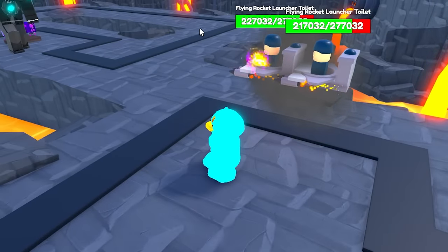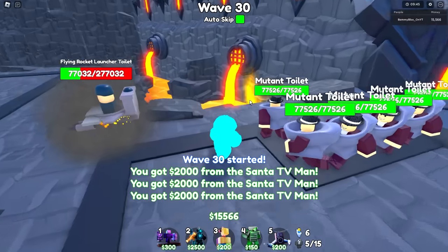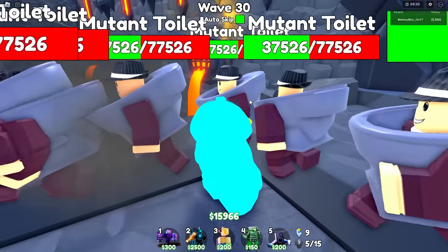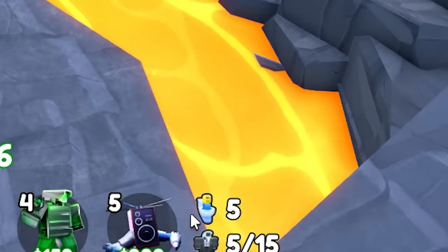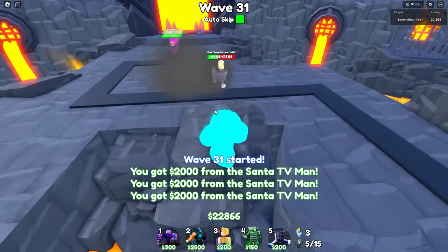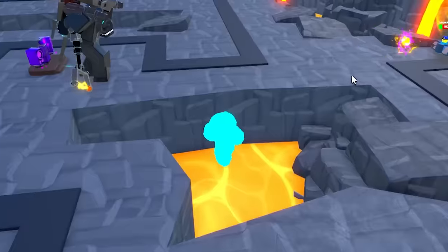This is gonna be ridiculous because once he's hitting the ones in the front, the ones behind them still get slowed down and they're all moving so slow. There's a new toilet thing down here — that's interesting. I don't even have to add another one right now, to be honest. 670,000 health is gonna die right here. This is too good.